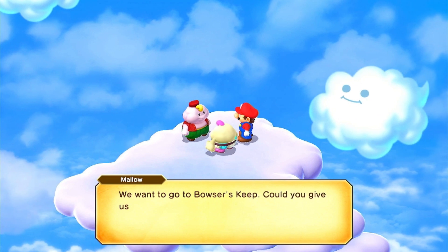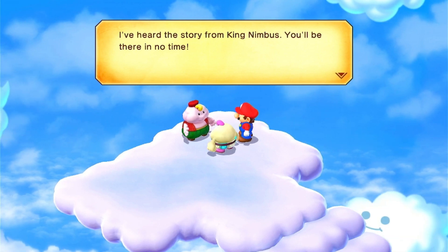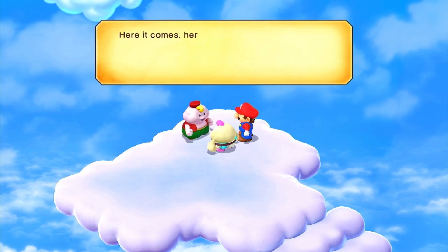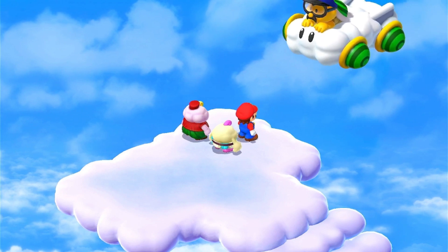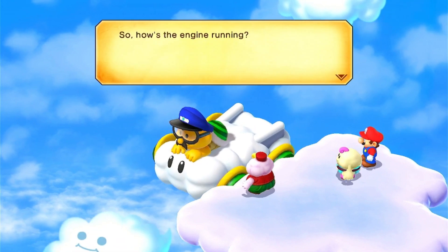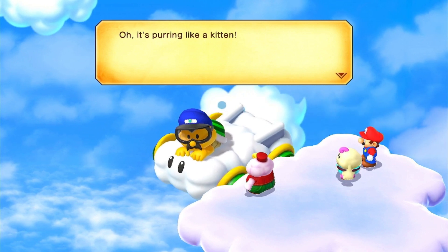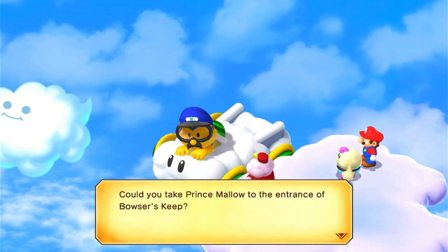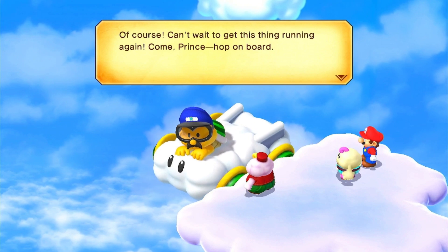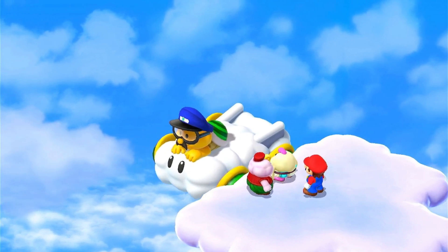Prince Mallow — we want to go to Bowser's Keep, could you give us a lift please? I've heard the story from King Nimbus — you'll be there in no time. Awesome, we can go to Bowser's Keep! Here it comes — the bus is a Lakitu cloud. I'm a friendly Lakitu driver, how's the engine running? It's purring like a kitten. Could you take Prince Mallow to the entrance of Bowser's Keep? Of course! Come on Prince, hop on board.